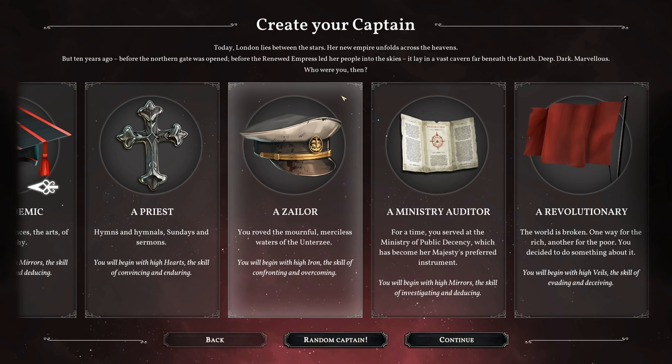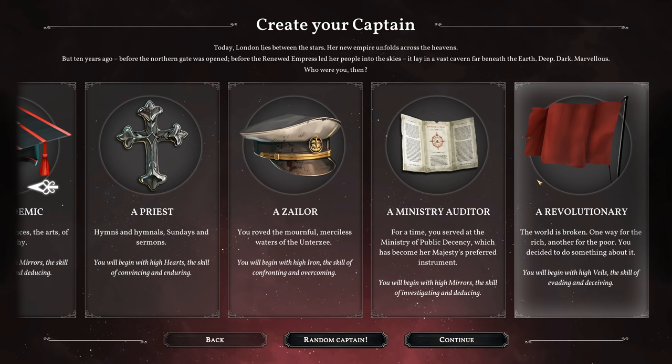For that playthrough I played as Captain Abner Marsh, named after the captain of a steamboat in the novel Fever Dream written by George R.R. Martin long before the Game of Thrones stuff. He did really damn well — they went so damn far. For this character though, I'm going to play a revolutionary. 'The world is broken — one way for the rich, another for the poor. You decided to do something about it.' This feels particularly appropriate because of where I'm at just personally with events in the world.